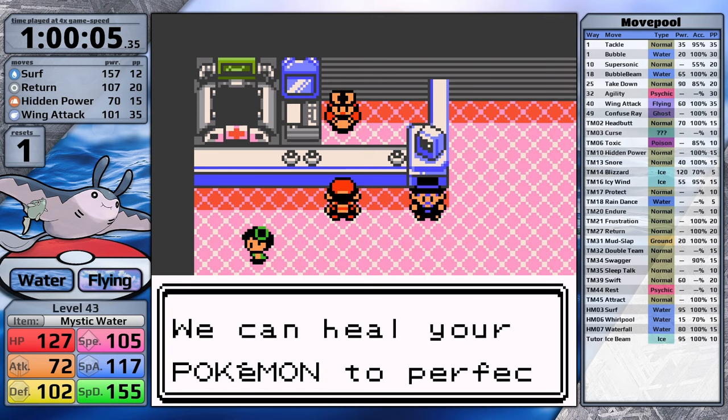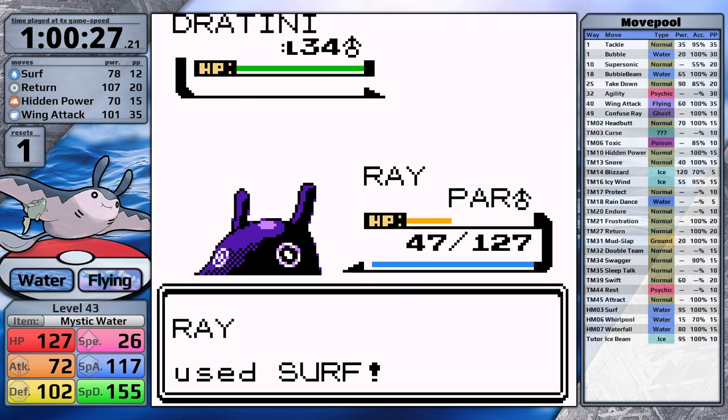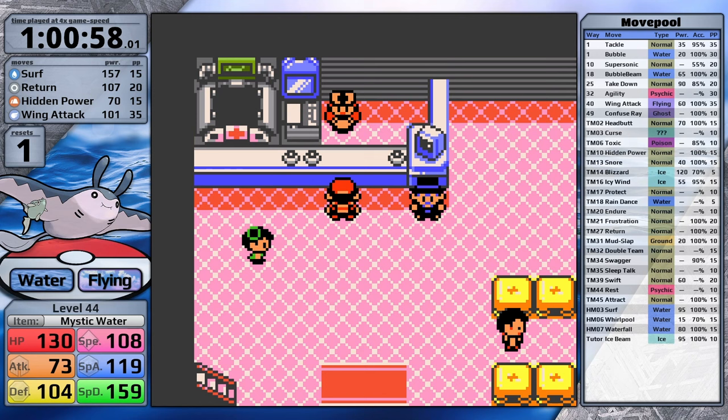The first Dratini survives my Surf since it resists it. It paralyzes me as a result, then the second Dratini starts using Dragon Rage doing massive damage, the third one outspeeds, hits with Dragon Rage, and knocks Mantine out. I have to admit — I didn't save before this random trainer and didn't expect him to be a challenge. I'll black out now, let all my other Pokemon faint, then increment the reset counter. This is really more of a player error — I should have taught Icy Wind. I teach it in place of Hidden Power Ground, and with the Never Melt Ice, I'm now ready to smash through all these dragons.